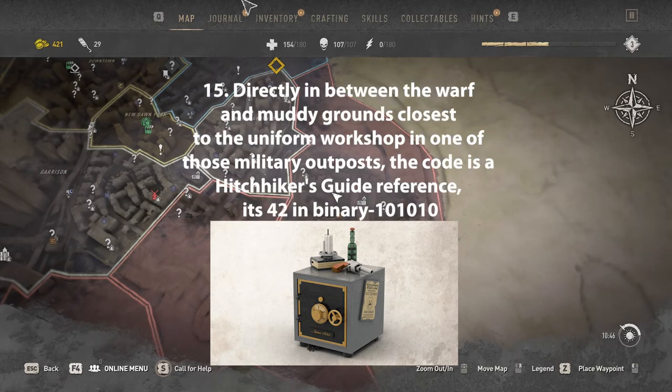Directly in between the worth and muddy grounds, closest to the uniform workshop in one of the military outposts, the code is 101010.